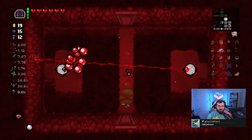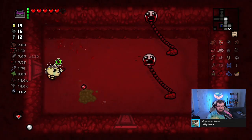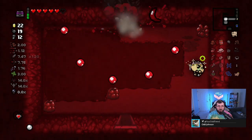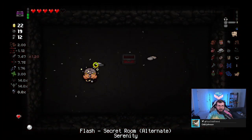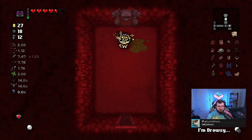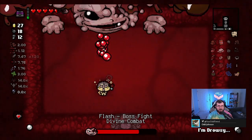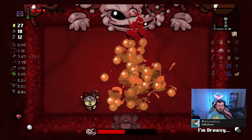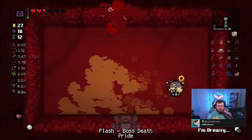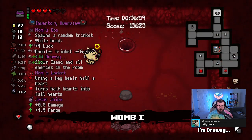Got to stutter step these guys a little bit. My deal chance - I honestly hate the eye lasers. I don't think I've met a single person that loves them, they're just the worst. This looks like a potential super secret room. Drowsy pill going to be really nice - pheromones could be good too, but we're just going to hang on to the drowsy pill. Mama Gertie for the boss! Should I use the Drowsy on this or save it? That's cheap! Have not fought this boss too much - going to be watching the floor now. That took me by surprise a couple times, but that's okay. We're going to save I'm Drowsy for Mom's Heart.